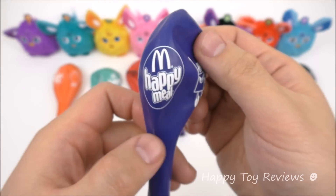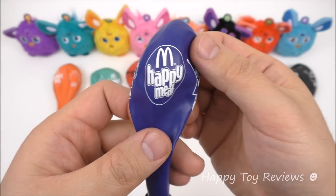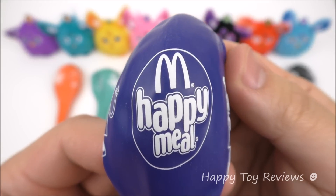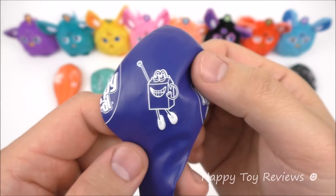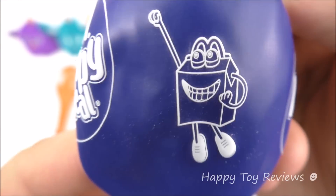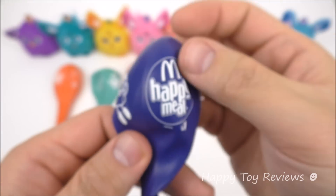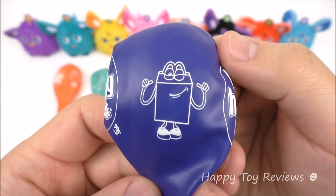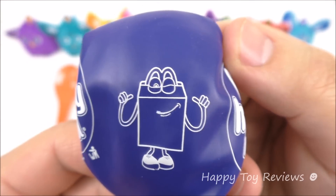Balloon number 1 is the blue balloon. For this Furby Connect Happy Meal Toys promotion, they only have the generic Happy Meal Toys Balloons. There's the McDonald's logo and Happy Meal. There's Happy — he's acting like a Superman, flying up and away. There's the logo again, and Happy pointing to himself and winking.